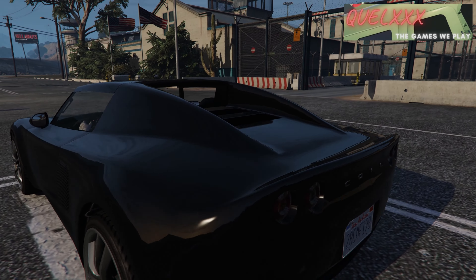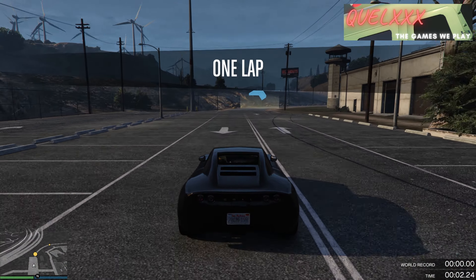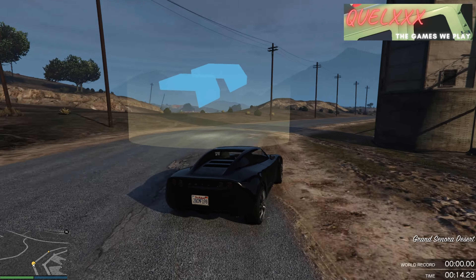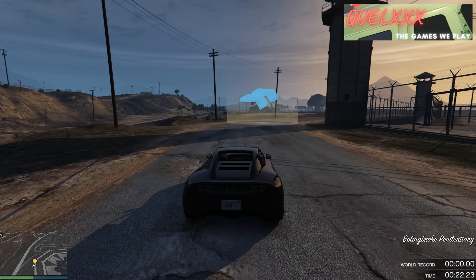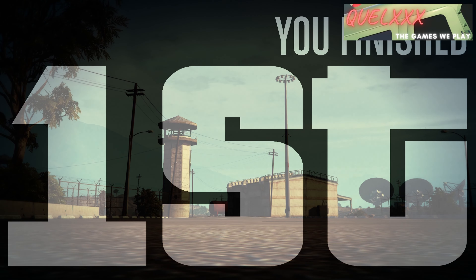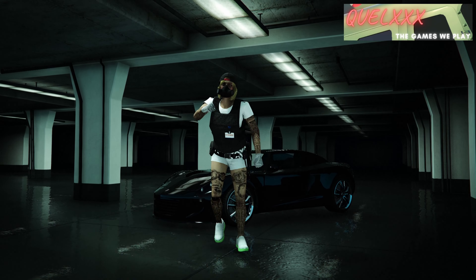Next we take a look at just spending one minute or less in the race to see how much money and RP that gets us. If you are thinking that 4x RP and 4x money will get you a substantial amount, you probably wouldn't like the result. Completing the race in 30 seconds gets you $3,000 and 560 RP — hardly worth the effort.